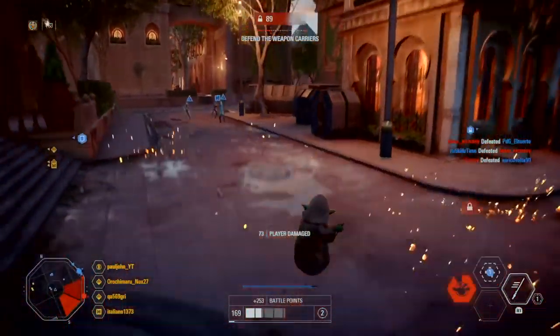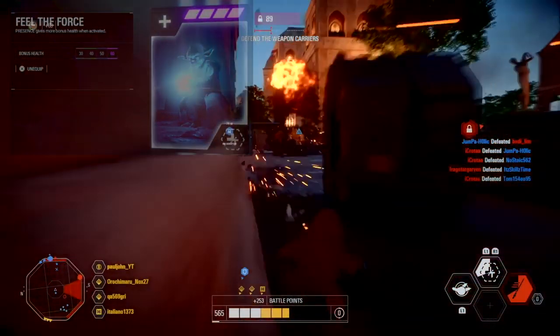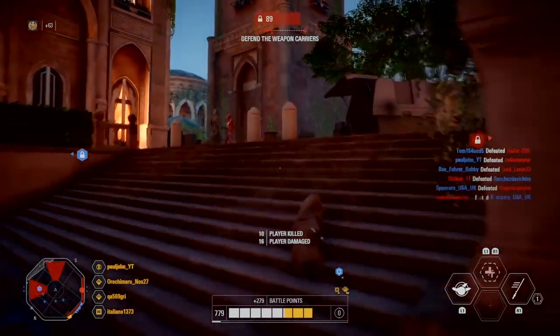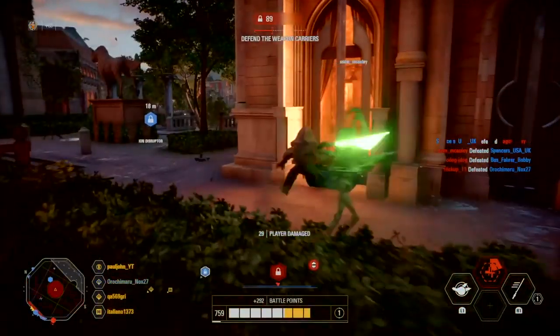The last card for Yoda is Feel the Force — Presence gives you bonus health when activated. You can switch between Enduring Presence or Feel the Force — it's up to you — but I really like to play with Feel the Force.